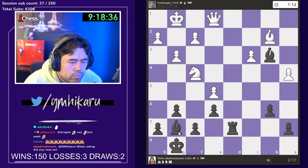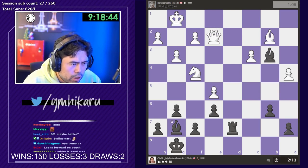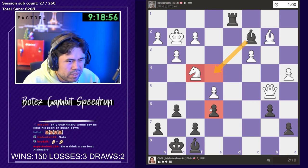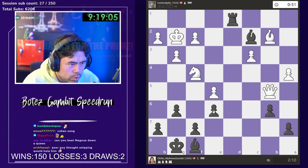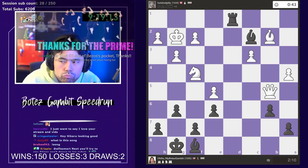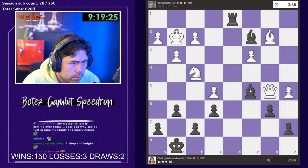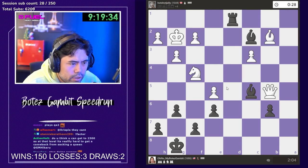I gotta be a little bit careful here. I want to check — maybe I missed queen b5, still kind of okay. I guess this is not what I wanted at all. There's queen e2 or something, I don't know. Thank you Alexi for the 10 months, appreciate it! Time does go fast when we're having fun — agreed. He's deep in the tank and plays a5, which I don't actually like. Take with the pawn here. Do I like guacamole? I love guac — guac is amazing, who doesn't like guac?